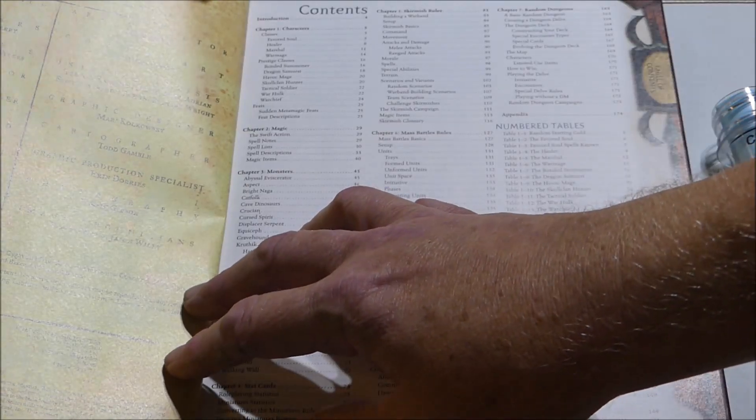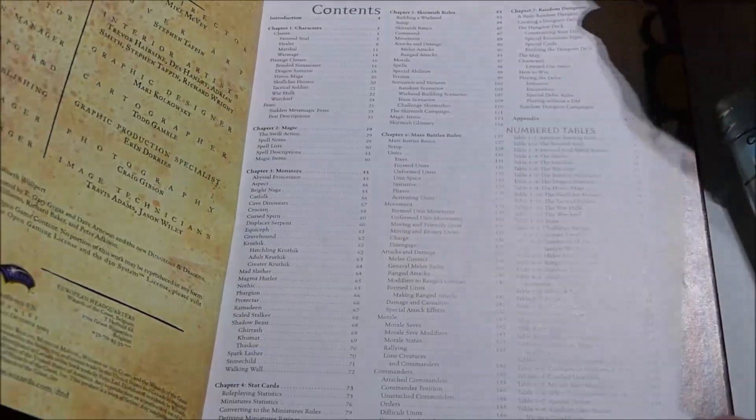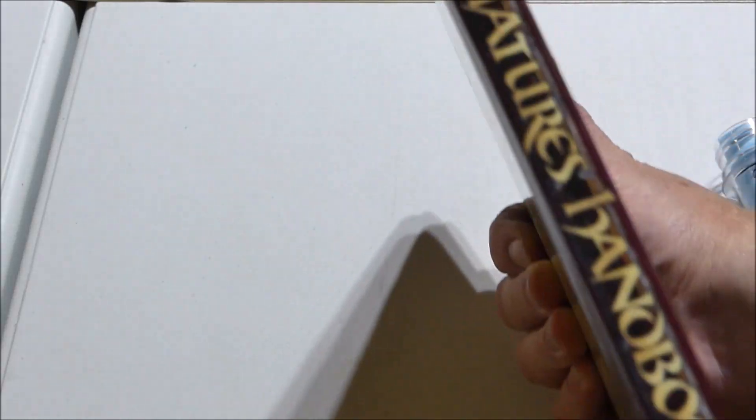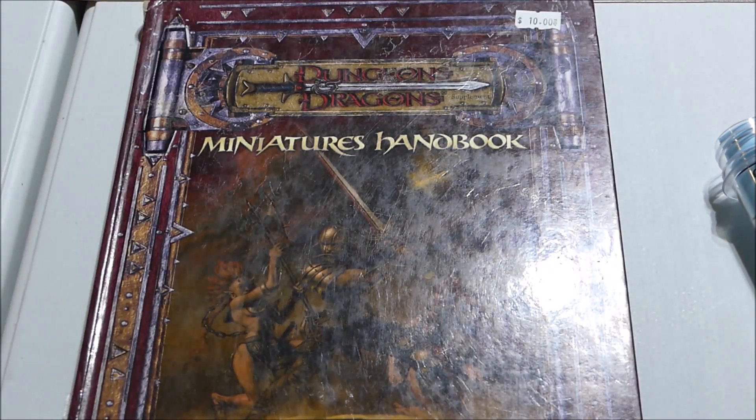Skirmish rules, random dungeons. So it's your standard 3.5 book, and it is a little rough around the edges, but it was only 10 bucks and I didn't have it yet, so I figured I'd pick it up.